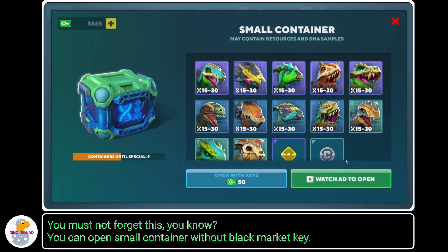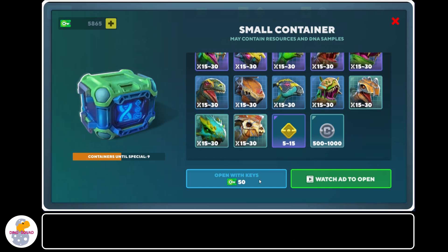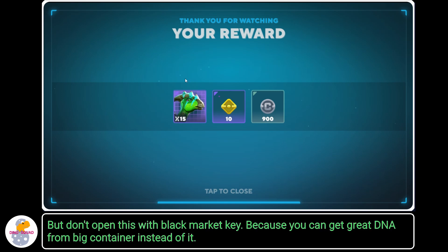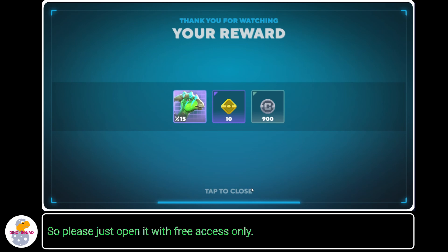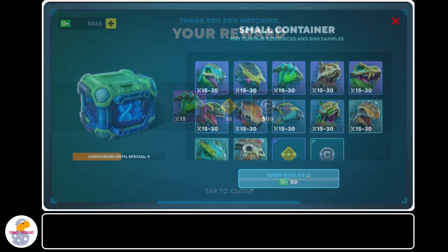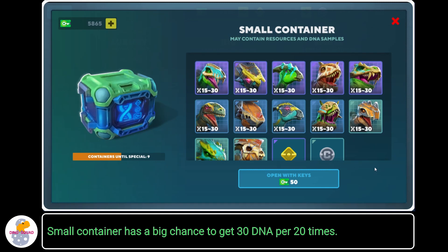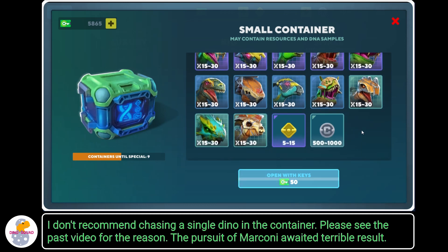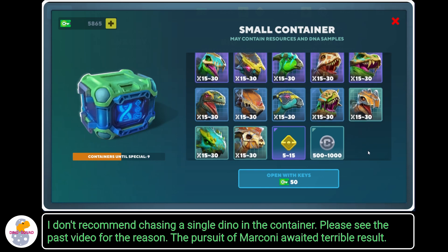You can open a small container without a black market key — you can get DNA and also gold and silver. But don't open it with a black market key, because you can get great DNA from the big container instead. So please just open the small container with free access only. The small container has a big chance to give 30 DNA per 20 openings, and the number of free openings will increase over time. I don't recommend chasing a single Dino in the container — please see my past video for the reason.